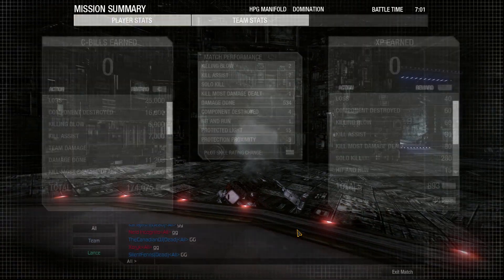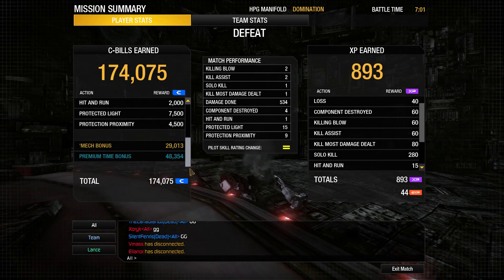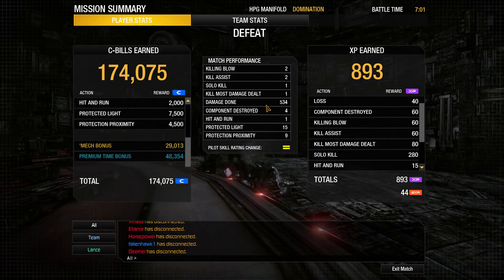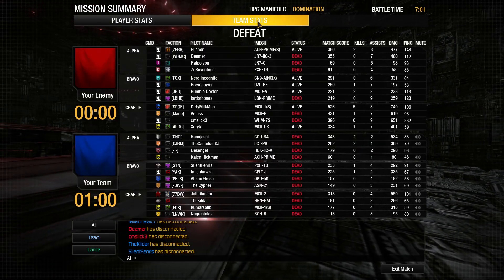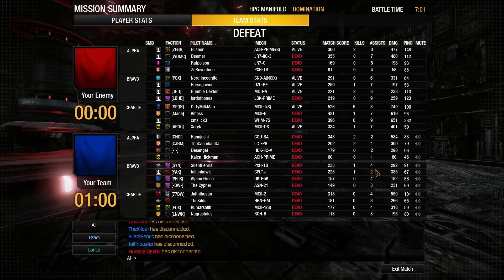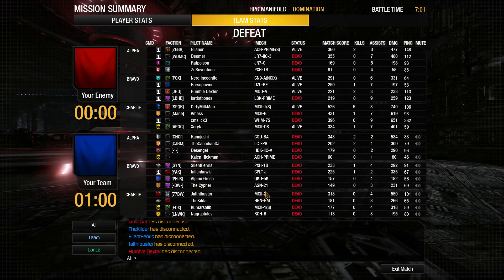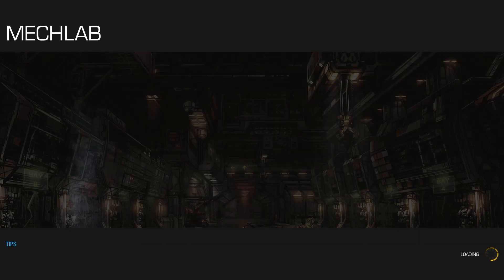The dirty milkman stops the Canadian DJ with a gauss round — good game to our opponents. Let's see the postgame stats: we got 174,000 C-bills, 2 kills, 2 assists, 534 damage, and a few hundred experience. Second on the team in terms of damage, second only to a Mad Cat Mk II — I like that, I really do. Yeah, the Cougar is a very interesting mech.